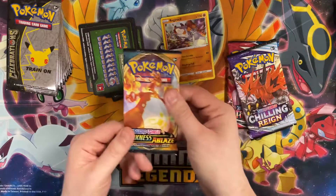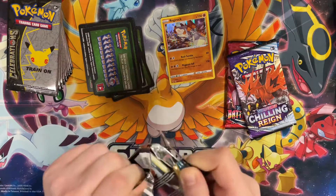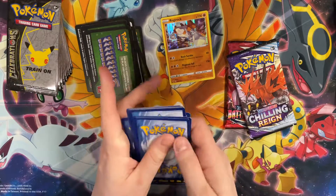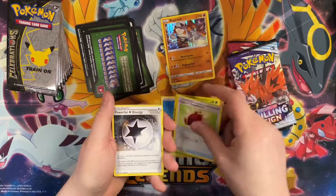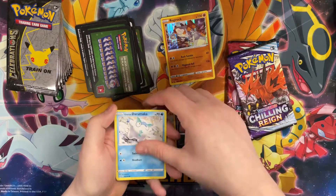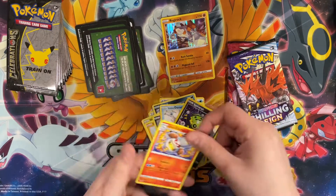Let's try Darkness Ablaze again — hoping for the Charizard. I'm starting to sweat over here. Code card down. We got Carnivine, Cape of Toughness, Powerful Energy, Nickit, Shelmet, Larvitar, Grimer, Darumaka, Reverse Spinarak, and my rare Darmanitan. Not looking too hopeful on these packs.